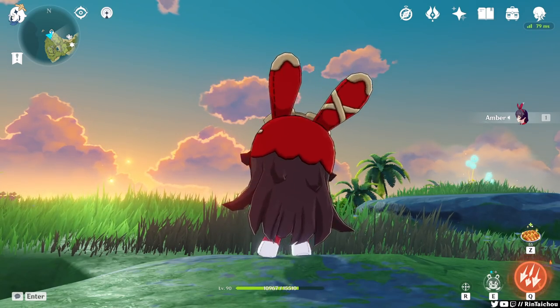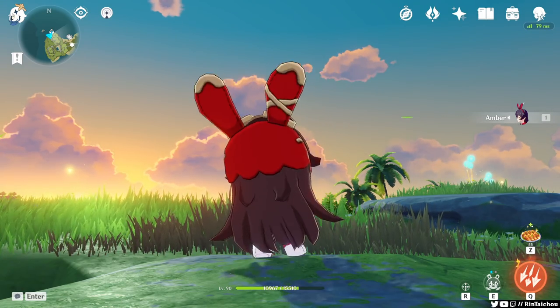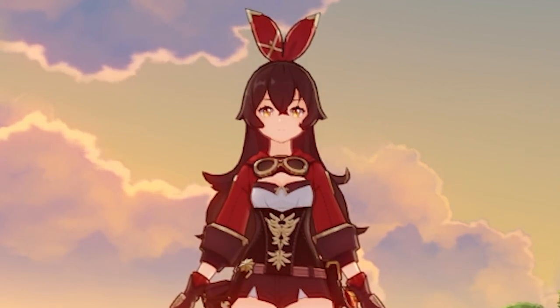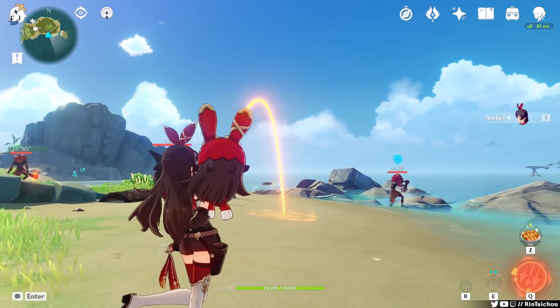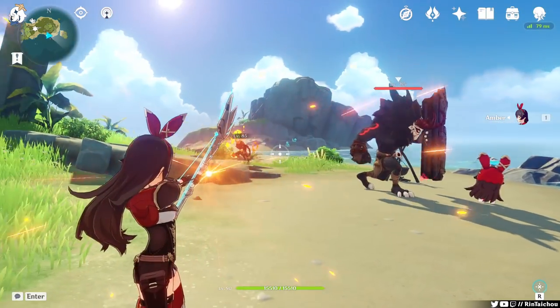Baron Bunny is an explosive doll that can dance and taunt enemies toward it, and then after a small duration explodes into a fiery mess. This raises questions about Amber in my personal opinion. In this video I will show you how Baron Bunny works, how to use Baron Bunny properly, and how to increase the damage of Baron Bunny.